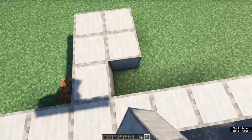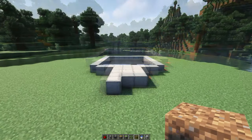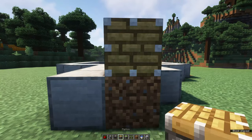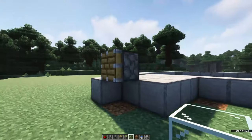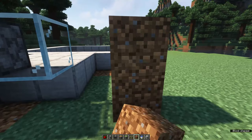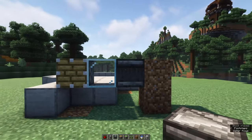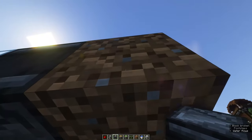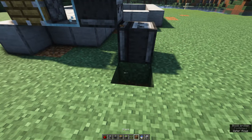Right now I want you to create a platform at the back with an extra block on this side. Now go to the back and place a piston right next to this block facing the back. And to the side of it you want to place a glass block. We're now going to place two observers: one facing away from the glass block and the other one facing upwards. These are part of the triggering system which activates the farm.